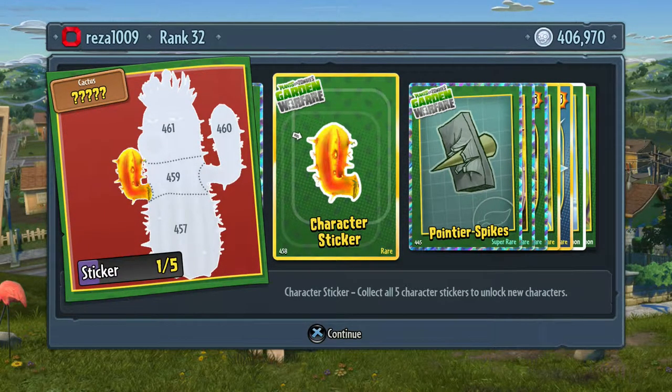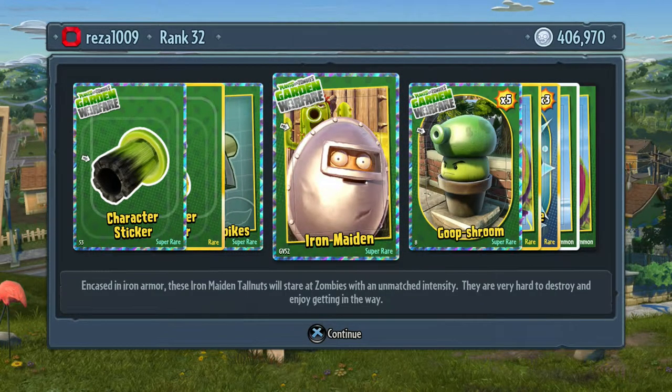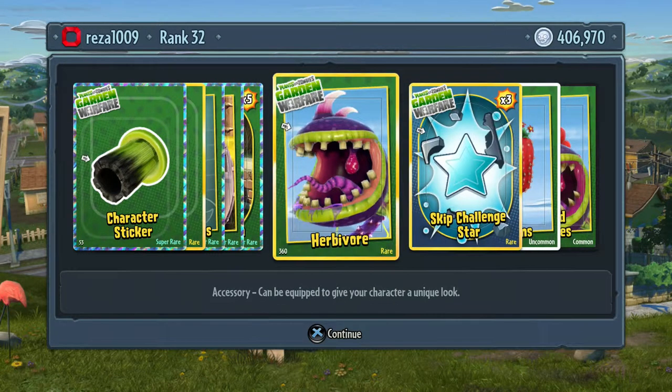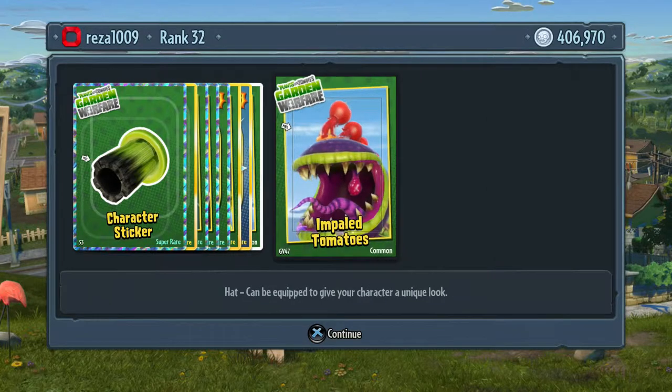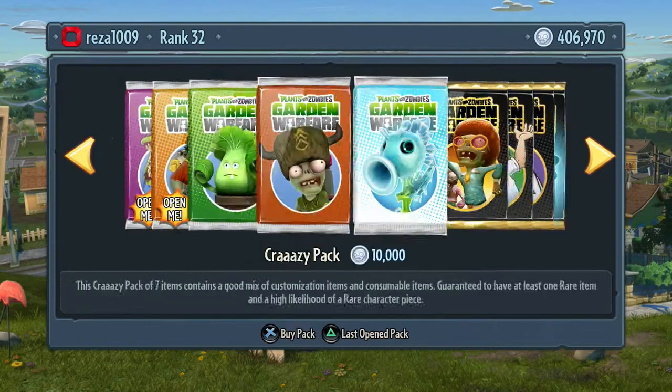An arm for a Citrus Cactus - I think I've already got that, it must be another orange one or something. Super rare spikes - Iron Maiden, I think that's for the Cactus, that's very good. Goop Shrooms, three skip star challenges. Red arms - that looks quite cool. And yeah, tomatoes! That's all good.